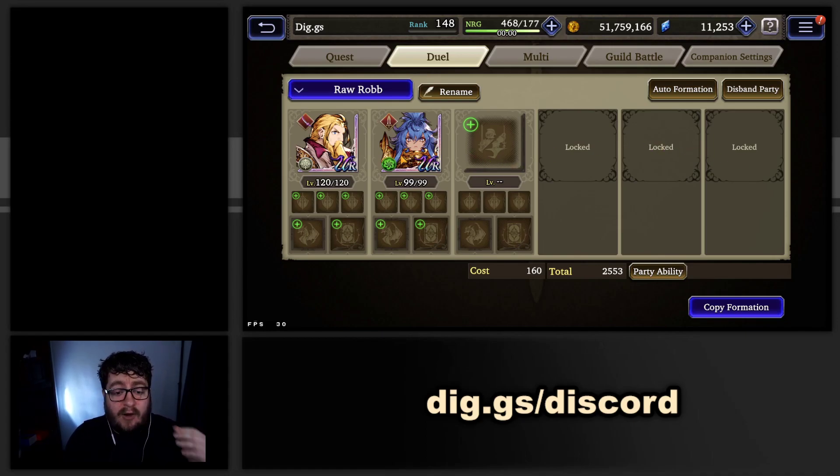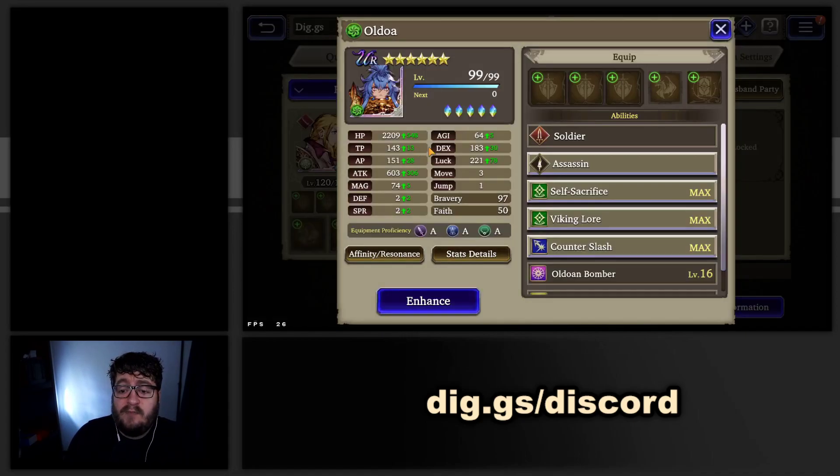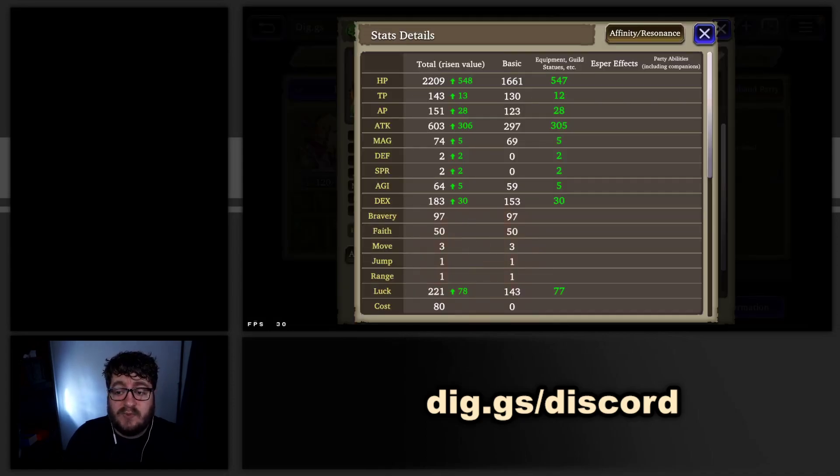The most comparable unit right now for his HP when he was level 99 is Oldoa. You can pull up the stats here in stat details — they did actually change the stat detail page, which is really nice. You can see that the base HP for Oldoa is about 1600. That's about what Rob's was. And with the changes to the game — the additions of elemental mastery and changes to guild statues — you can see that I have an additional 547 HP on top of that, which we previously didn't really have. We had guild statue HP, but we didn't really have mastery level HP in this. So this was maybe about 200 previously, maybe about 150. So already off the bat, we're getting an addition of like 350 HP for one of the lower UR units in terms of base HP in the game.